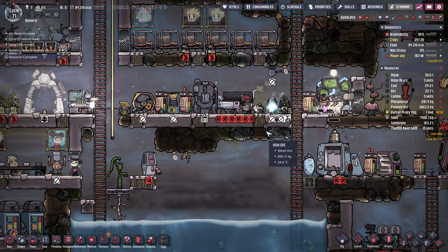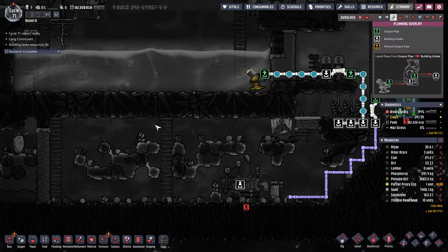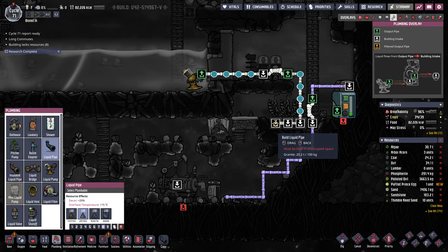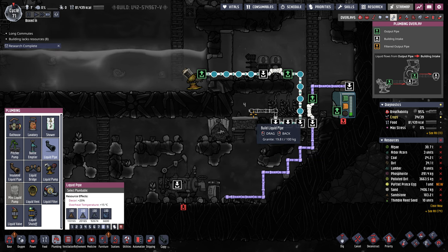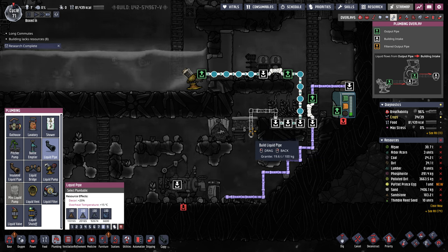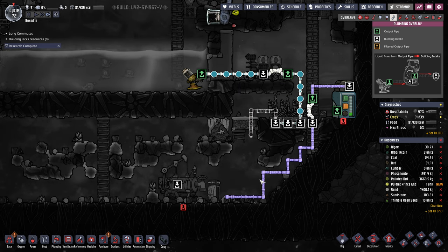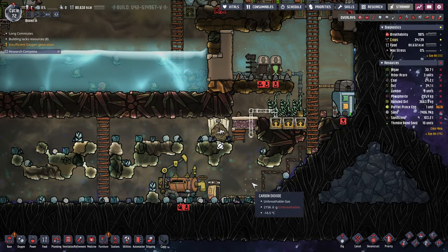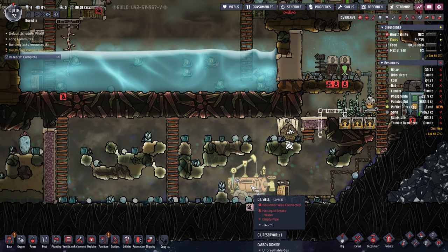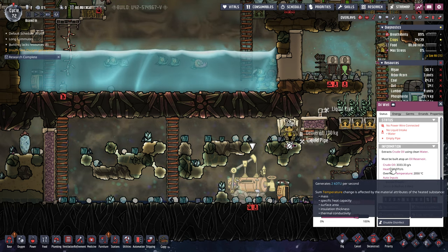We're going to put a crafting station right here. The oil well is going to need water and I want to keep this area cool. So I'm thinking of building a pipe like this — if we have a regular pipe with 30 degree or 24 degree water in here, this area will be hot and we can kind of heat up the water before it gets to the well. Because the output of the oil is at 90 degrees no matter what.